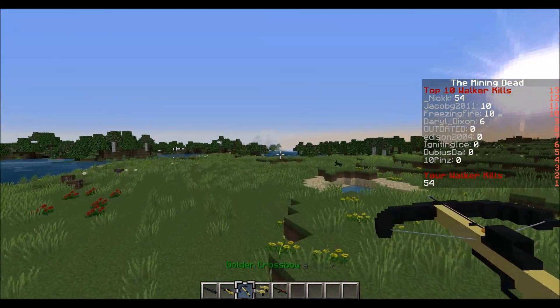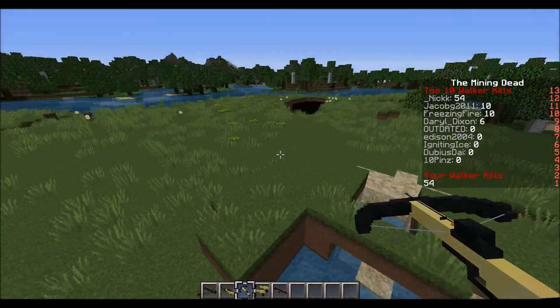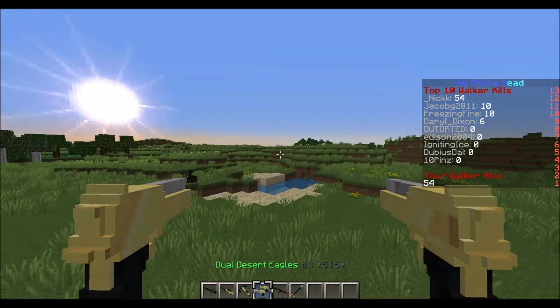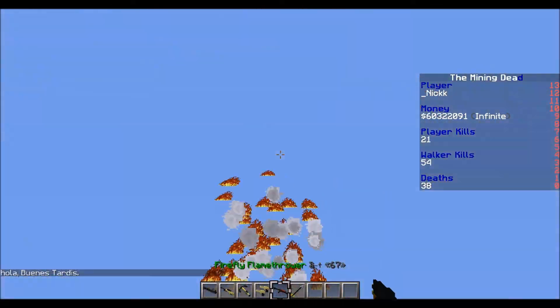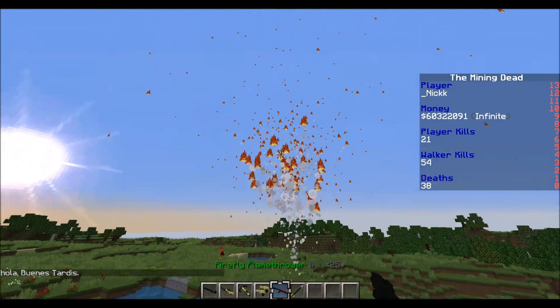We have the golden crossbow, which will give enemies blindness and confusion when you hit them. We have the dual desert eagles, which are pretty nice. And then we have the flamethrower, which will just light everybody on fire. The white trail looks kind of weird, so I'll definitely remove it for that gun.